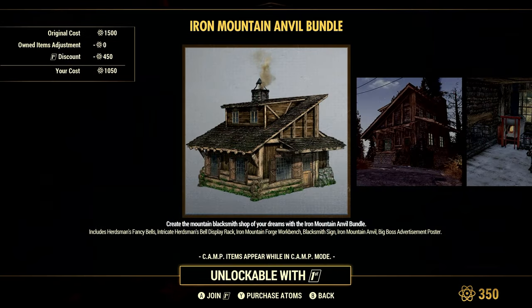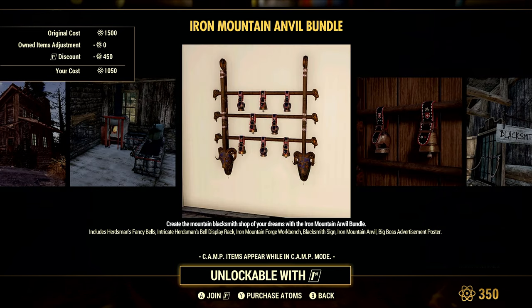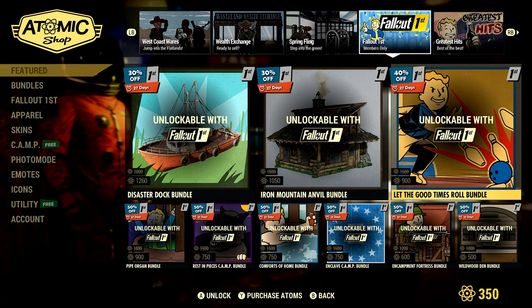The Iron Man in the Anvil Bundle includes Herdsman Fancy Bells, Intricate Herdsman Bell Display, Iron Mountain Forge Workbench, Blacksmith Sign, Iron Man in the Anvil, and a Big Boss Advertisement Poster. That is 1050 Atom and 40% off.